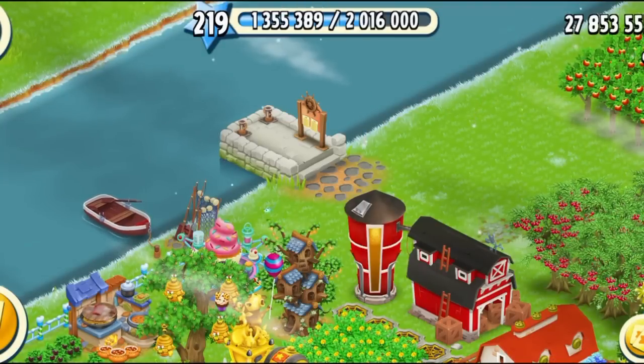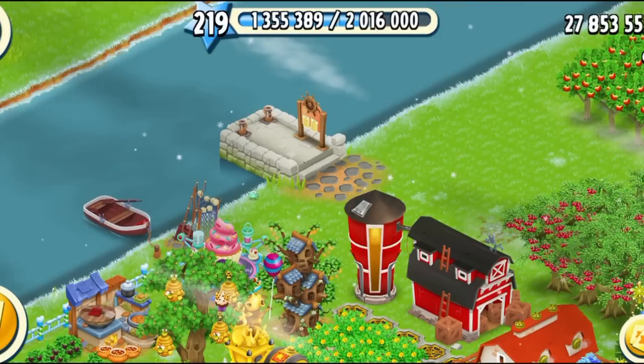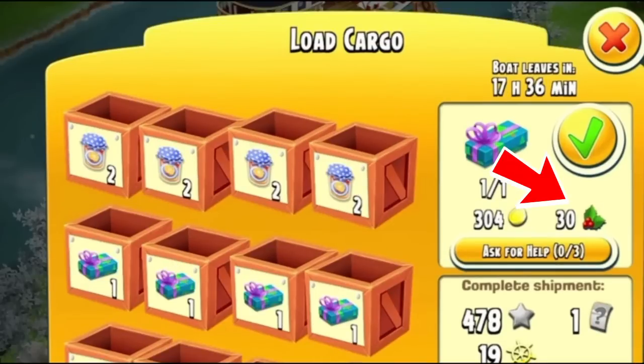Starting from 5th of December, each boat that comes to your farm will be asking for gifts, and you'll have to fill these gifts in the crates to earn hollies. For example, here's a picture showing the stacked gift in the boat with three crates — each stacked gift crate gives you 25 hollies, so by filling all three gift crates you earn 75 hollies total. Another example showing the long gift this time with four crates, each giving you 30 hollies — in total you're getting 120 hollies, which is a lot. Earning hollies is definitely not going to be a problem.